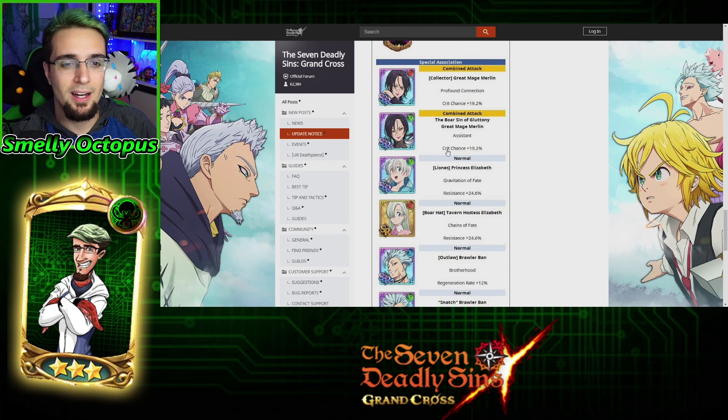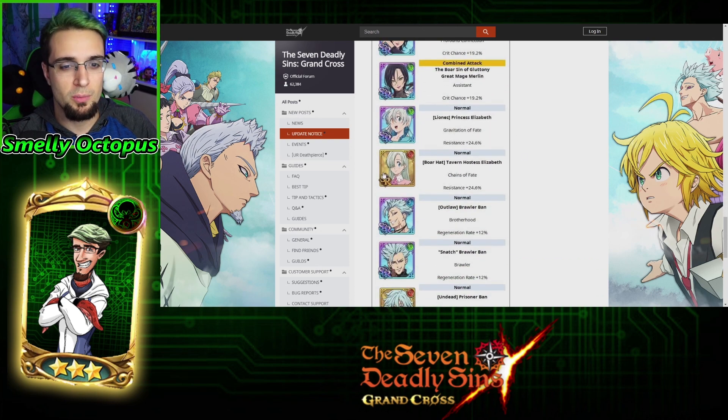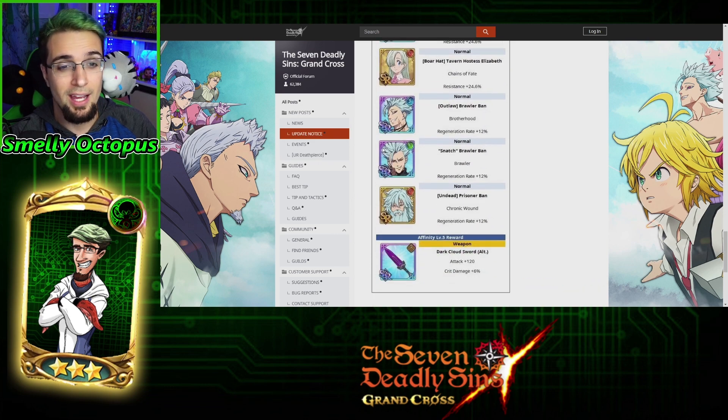Now, he does have a combination with multiple characters here. You're pretty much going to be looking at Merlin. That combination makes a big difference for his ult. But if you're going to use someone else, go for the Red Liz. She gives you resistance plus 24.6. Everyone else is just way too expensive to use.